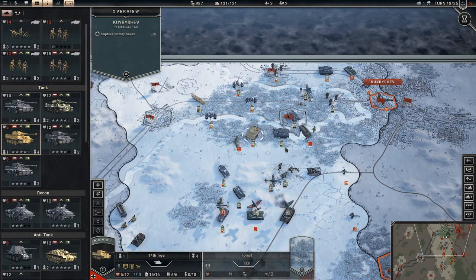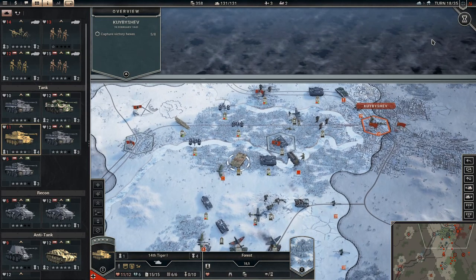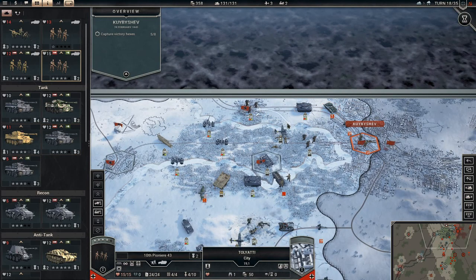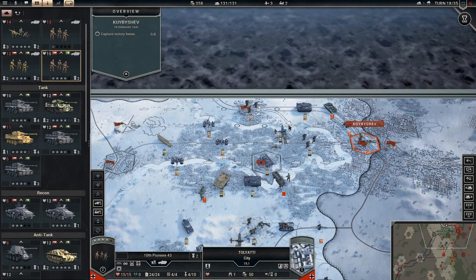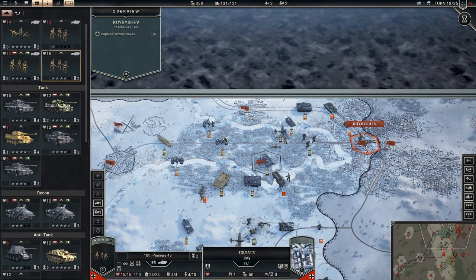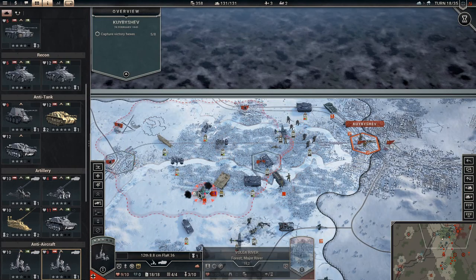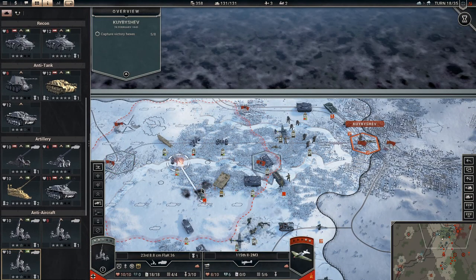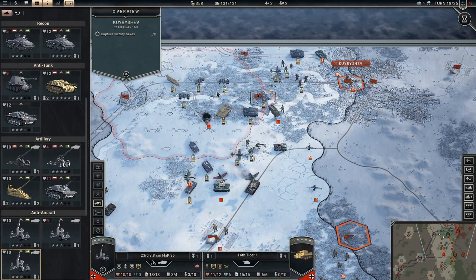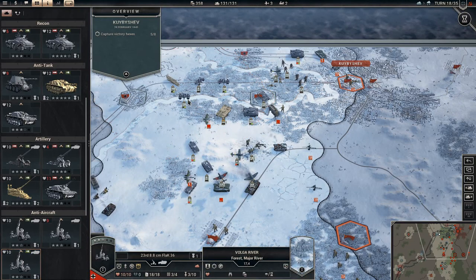Still don't want those bridge engineers there — I can't really do anything about it, this is gonna be expensive. 2-3. That took him down to 6, that's pretty good.